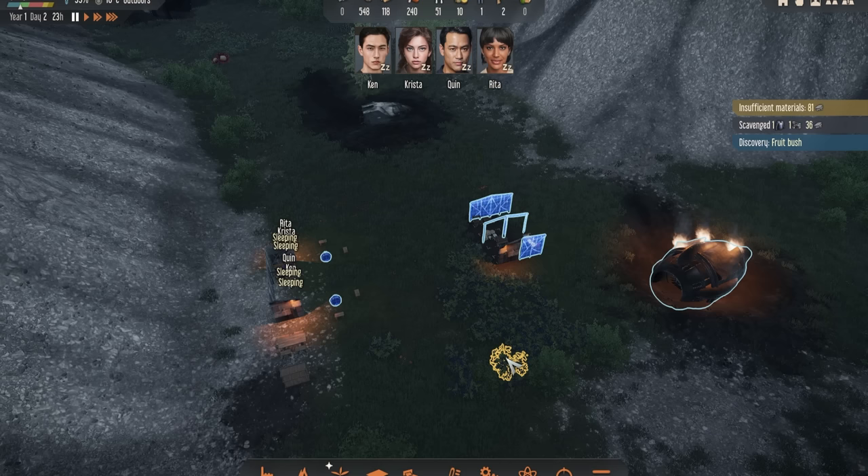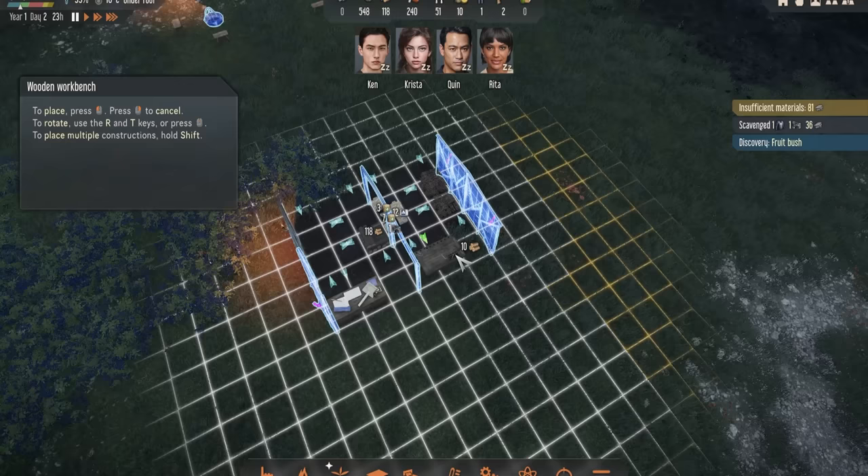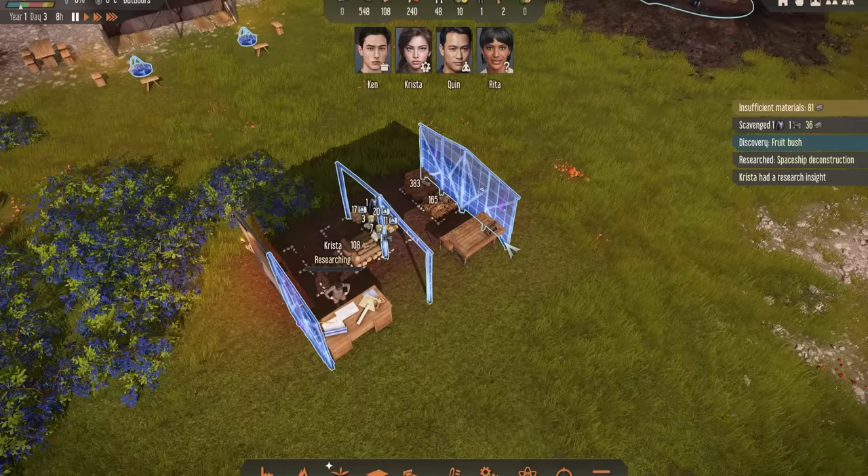The next thing I like to make is a workbench under Production. Place it near where all your raw resources are so that it's more efficient — I'm putting mine under the shelter right here. The next thing I recommend you research very early on is weapon smithing. Weapons are so important early on for hunting, surviving, and dealing with anything that attacks you. So it really is an important one to do very early.